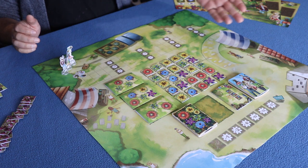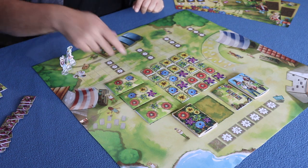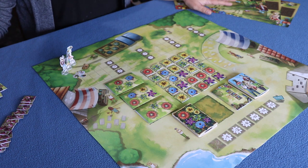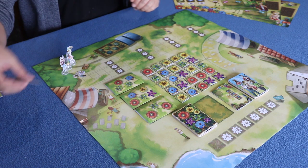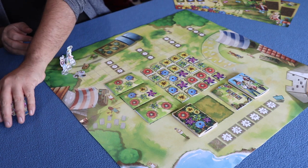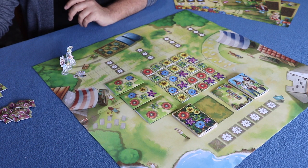The main board is where you will have the market and there's also the score track. It also holds slots for all your cards that you will be playing with throughout the game. There are five different player boards. You will have 125 flower tiles which will populate your market — it's what you want to purchase to plant the flowers in your land.